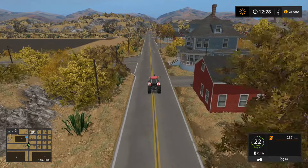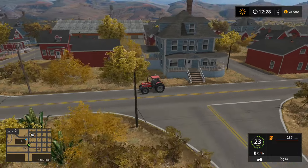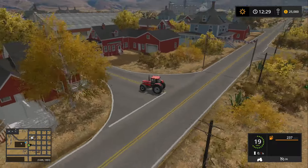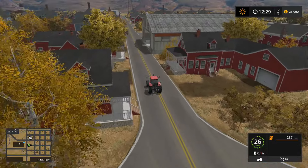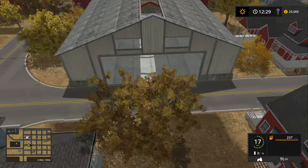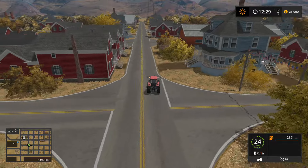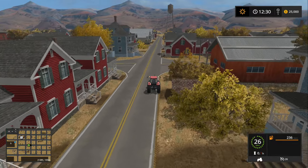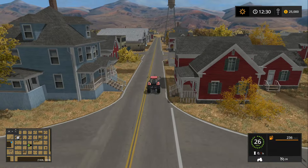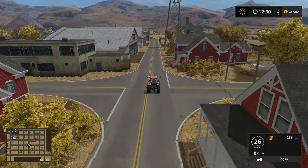Yeah, I like that. So there is quite the expanse of town here, which of course is just kind of filler in a map. Oh, there's a shed right there — is this like the town out of Westbridge? Because Westbridge had one of these sheds right in town like that. That's funny. But yeah, like I said, very Westbridge feel. And I'm not saying that is a bad thing — Westbridge was a great map. Is a great map still. So definitely not ragging on the map for that.